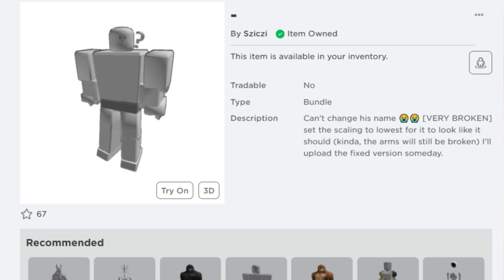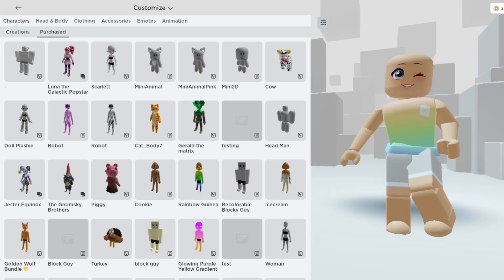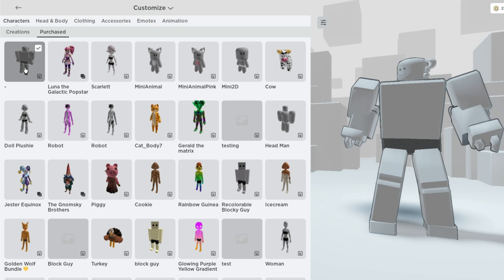I just went ahead and purchased mine. Let's go ahead and try this on. You'll find the free bundle that you just purchased over in your characters under Purchased. Now let's go ahead and equip.